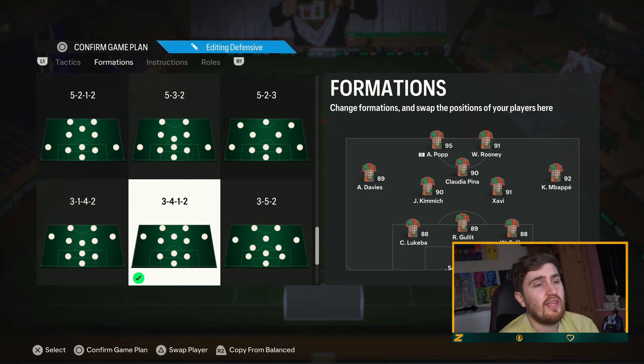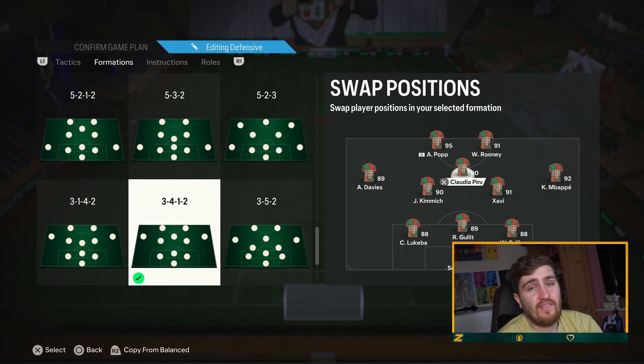In terms of positions, for the CAM you want someone very good on the ball. A five-star weak foot is nice, five-five is obviously great, but five-star weak foot is really useful here. If you can get the finesse shot play style that's really good — finesse shot from here, especially with five-star weak foot, gives you lots of different angles to be a threat.